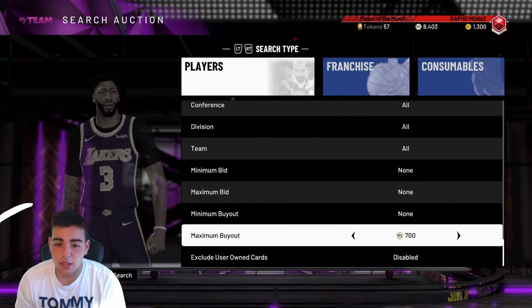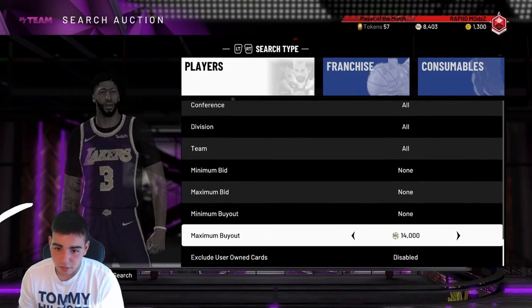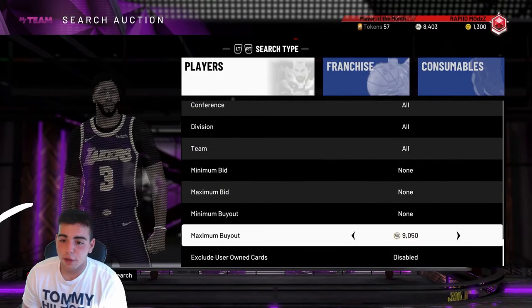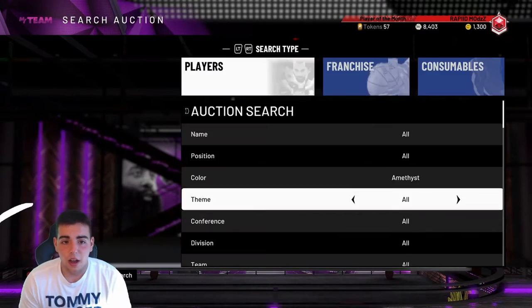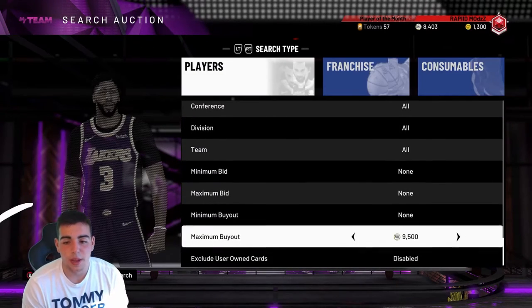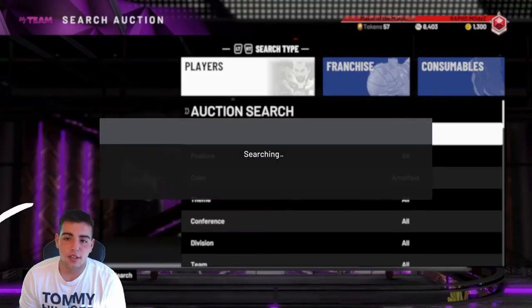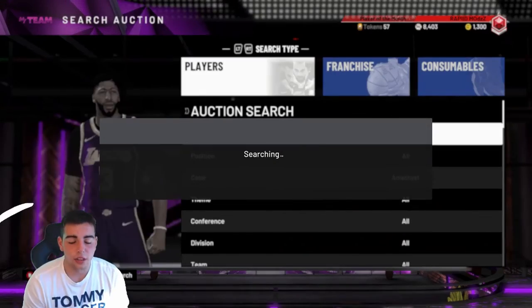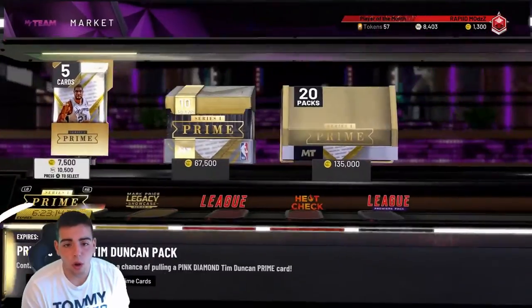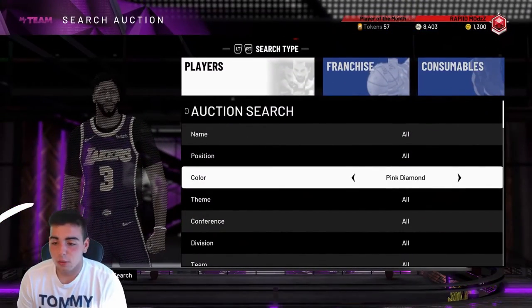The new Amethyst is also a good way to make MT. You could pretty much just put your Amethyst buyout to around 9K — not a bad filter overall. Pretty much if anything pops up for around this price, it's a good filter and you're going to make MT off of it. Even if a role player pops up, you could buy him — every card is going to go up in value. Just put your filter right here at 9K and keep refreshing. You could get the new Amethyst and possibly sell them for about double, maybe even triple.